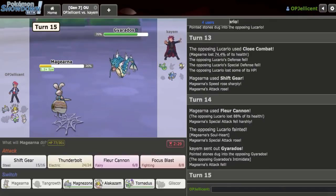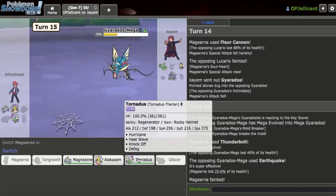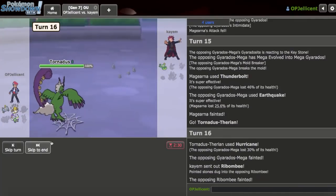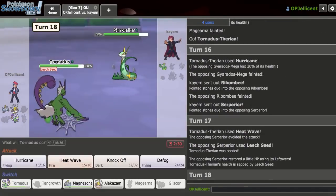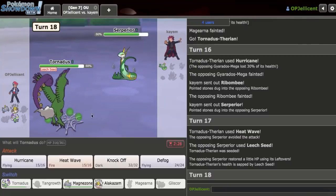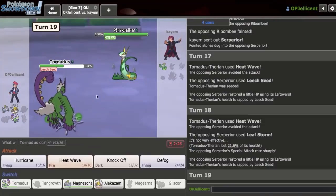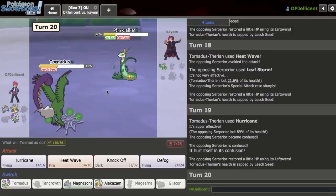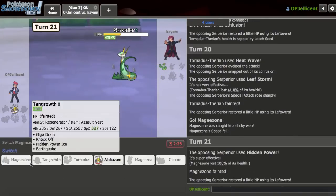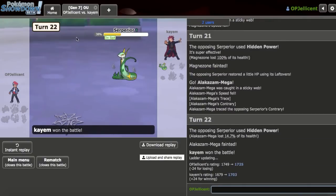I do have Thunderbolt for Gyarados. Gyarados comes out and I click Thunderbolt as they go for Earthquake. I need Tornadus to hit a few attacks. I try to hit a Hurricane and I do. Then the next Pokemon comes out and I miss Heat Wave twice — two 90% accurate misses. I attempt another Hurricane and hit it, get confusion. Then three Heat Wave misses in a row, and Magnezone can't take the hit. I just lost the match to three consecutive Heat Wave misses — a little unfortunate, but it happens.